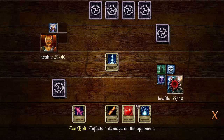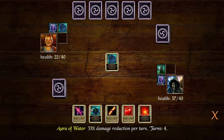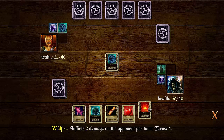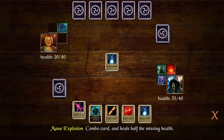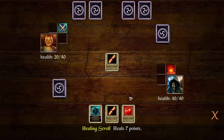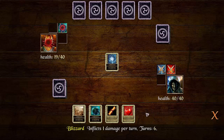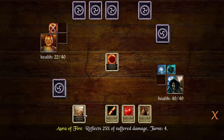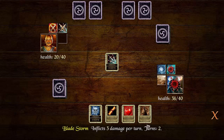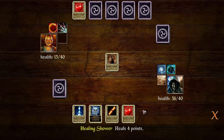Damage bonus per turn, 5 damage. He healed himself. Inflicts 2 damage on the opponent per turn — we'll definitely do that. This is a combo card that allows us to heal half. Let's go ahead and keep doing what we're doing; I really can't do much more than that. Let's keep stacking here. He's staying at 20, I'm staying at about 40. It's kind of crazy how this is going down.